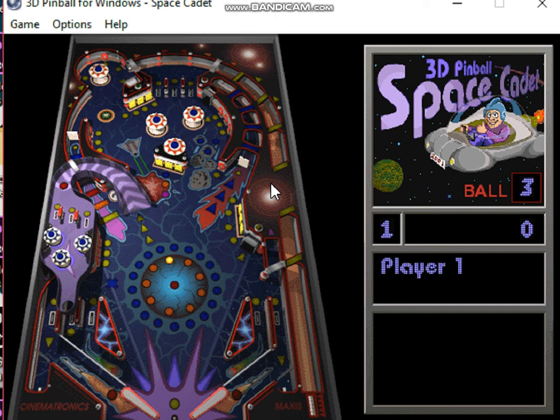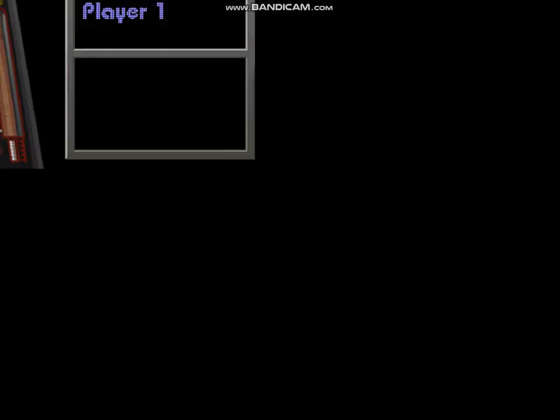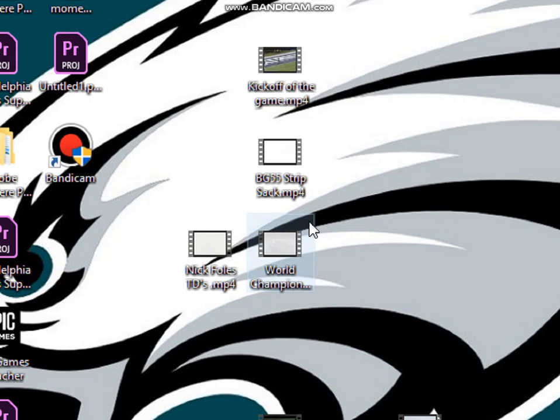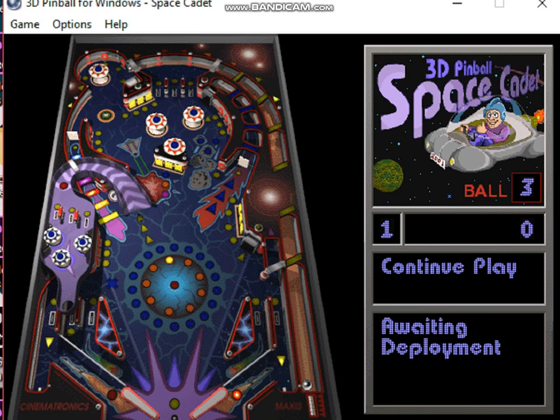Also, if you want full screen, you can press F4. But there's some weird glitch, as you guys can see, with the camera when it comes to that. That's the end of this video — if you guys enjoyed it, be sure to like and subscribe for more, and I'll see you guys in the next video. Bye.